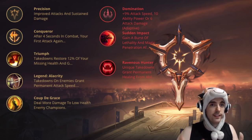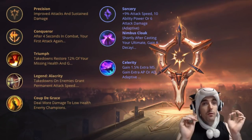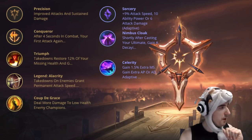So my recommendation for somebody who just wants an easy rune page without thinking too much: take Conqueror with Sorcery secondary, using Nimbus Cloak and Celerity.